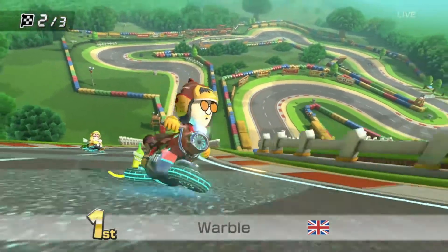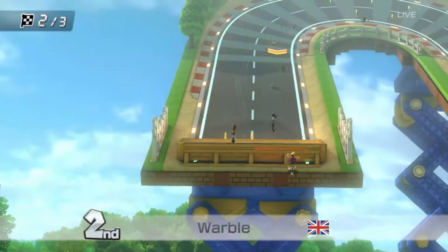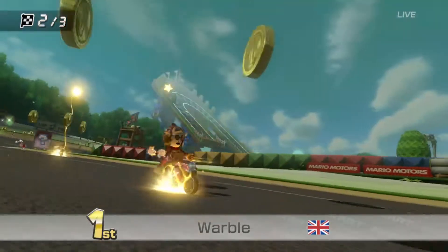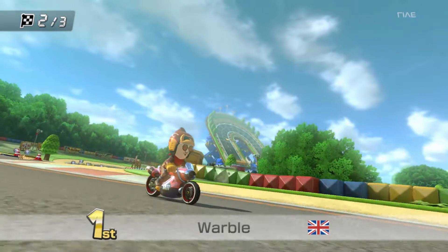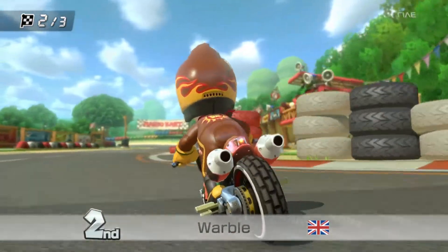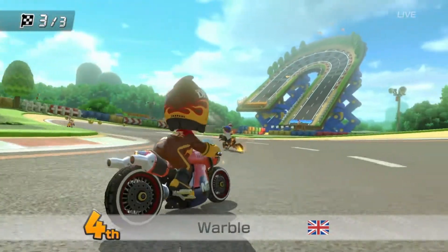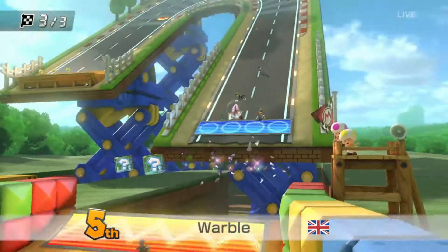Now Wario is gaining on him though. That Wario's likely got a higher speed stat, just because this looks like a medium kart to me. Did hit him with the banana though, trailing behind him — got Wario to go straight into there. Now everybody's been lightninged, which means Wario just got an item box and likely has a bit of an advantage here. Donkey Kong just grew up. Wario's ahead of him going into lap three, and Warble is down in fifth — this is not looking so hot.